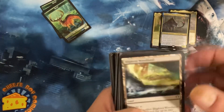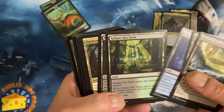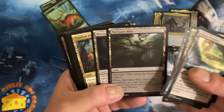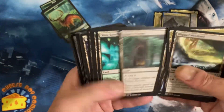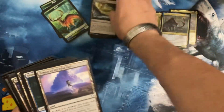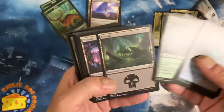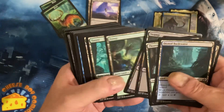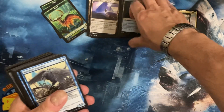Right off the bat we've got Blighted Woodland, Command Tower - all the stuff that's in every commander deck. Do you have a Temple of the False God? Land, right on top.